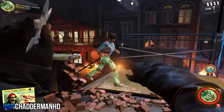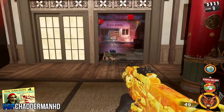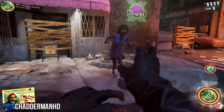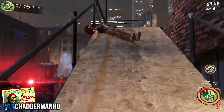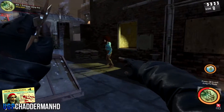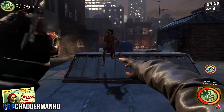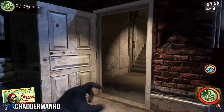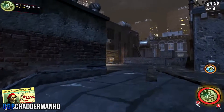I also recommend putting on the Fate and Fortune card called Reanimator. The reason I say that is because it will help you if you ever glitch out your unlimited chi or your special ability and go down. If you've got something like Up and Atoms, it will bring you into the arcade room and you'll have to redo the whole process to glitch out your chi. Whereas if you've got Reanimator and you go down, it will automatically revive you and you'll still keep your unlimited chi.